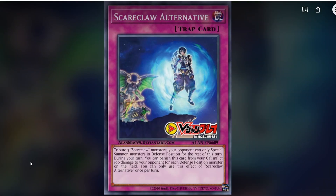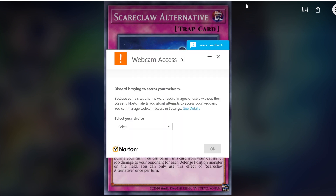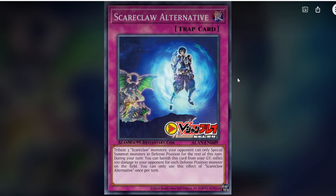Scareclaw Alternative — the artwork's pretty cool, you can see the lore already building. Tribute three Scareclaw monsters: your opponent can only special summon monsters in defense for the rest of this turn, meaning they can't summon link monsters. During your turn, you can banish this card from the graveyard to inflict 100 damage to your opponent for each defense position monster on the field, once per turn. It's a big cost — you have to tribute three — to basically scythe-lock a certain deck, so I'm not too sure how much play it will see, but it's still a very interesting card.